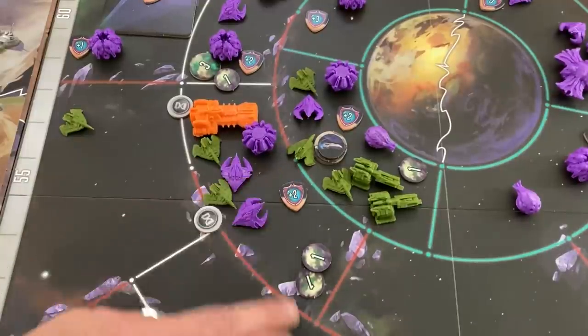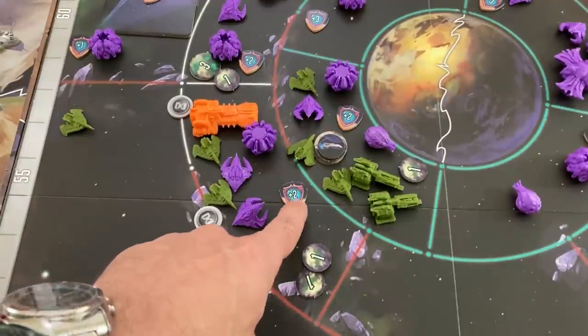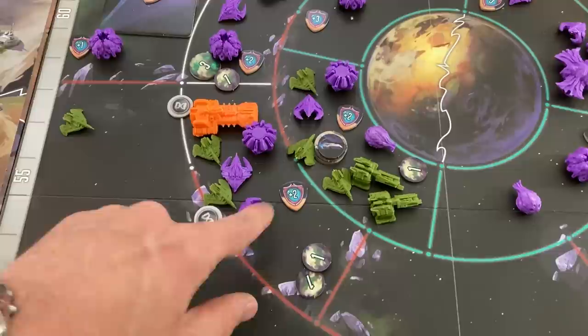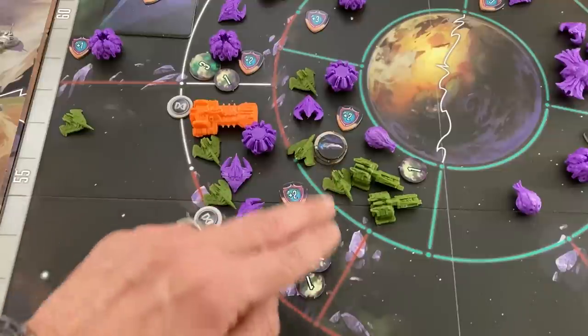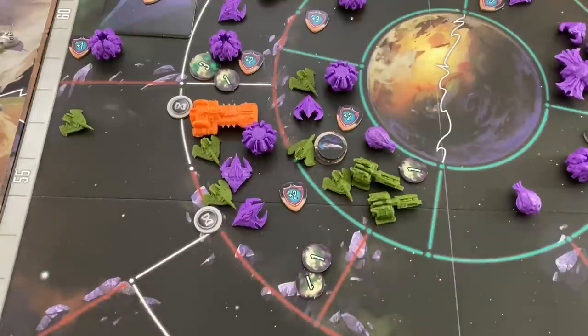If that second card had been a two and then I drew the three with a plus-one from the Hood being destroyed I could have killed a Fang and gotten an echo drone — but it wasn't to be. I don't collect the promethium from this scientist unless they're still sharing a space with a frigate or dreadnought at the beginning of my next turn — not happening for now.